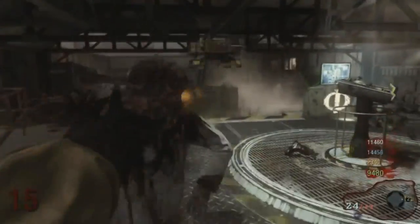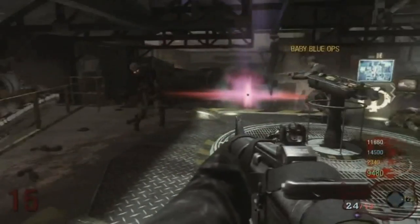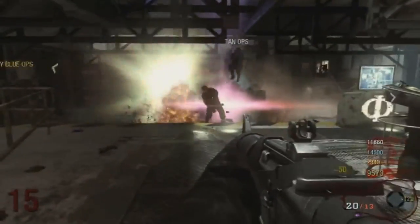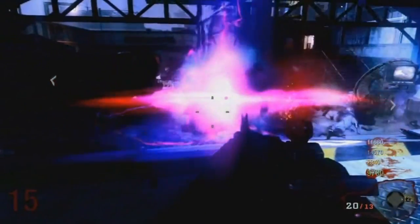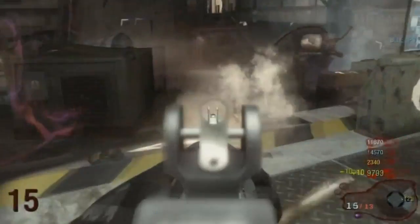We also have the Gersh device, which another name for is just the Black Hole Bomb. You throw it and it opens up a small singularity event — a black hole — and it'll suck zombies into it.